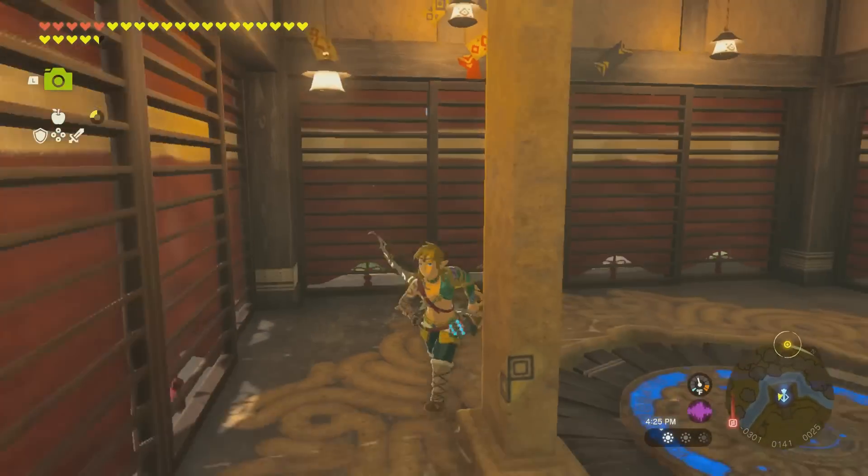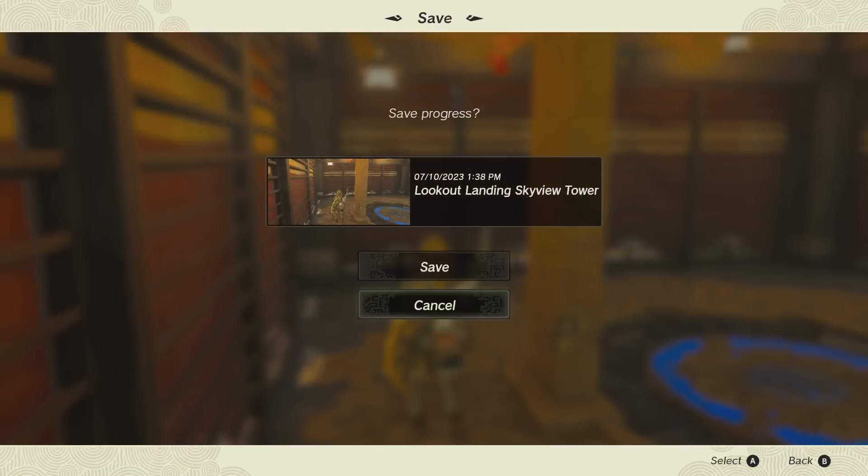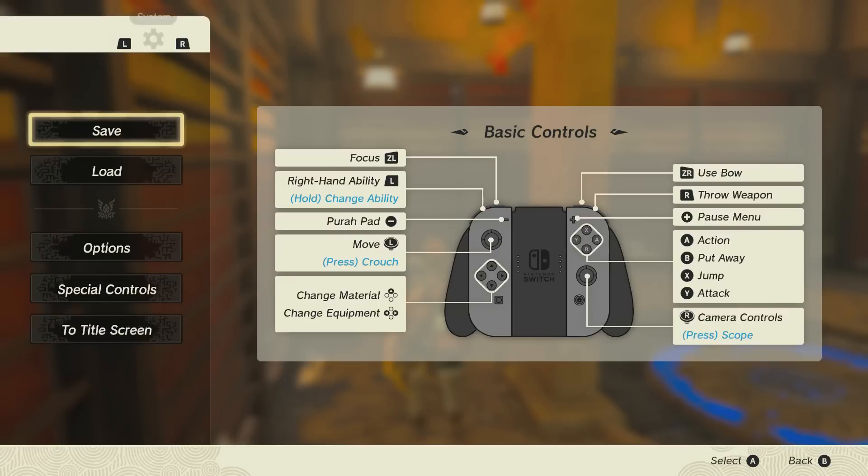How this glitch is performed is you need to save the game facing a wall. Let's go ahead and save here. By saving the game, we're setting ourselves up to do the glitch.